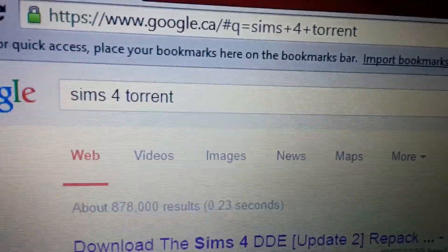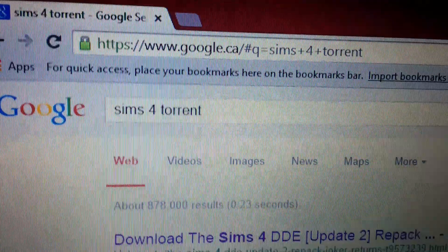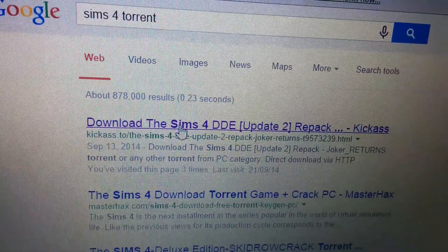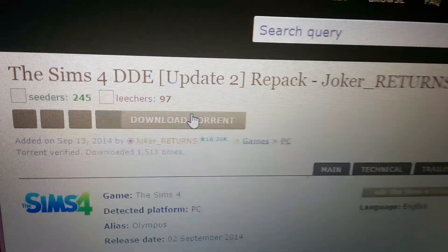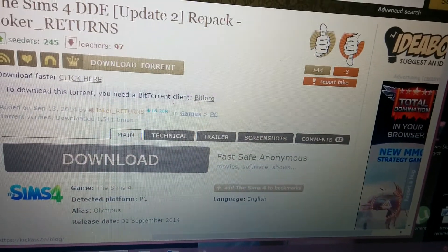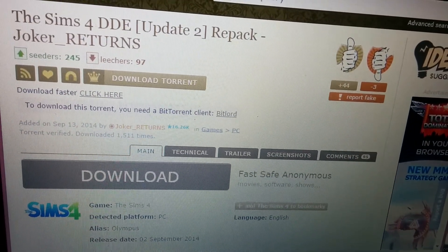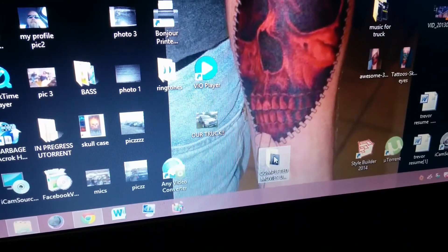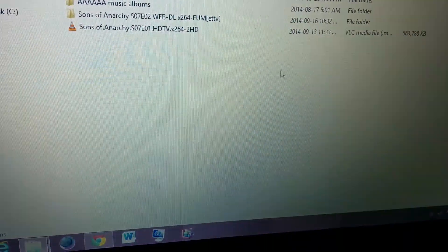To get The Sims 4, go to Google and type 'Sims 4 torrent' and then go to KickAss. Download this file and you'll pull it out later because you don't need it until after you install the other pack — this is just to unlock. If you missed how to get that, there's the exact phrase. It'll save to wherever you save your torrents, then just drag it onto your desktop.